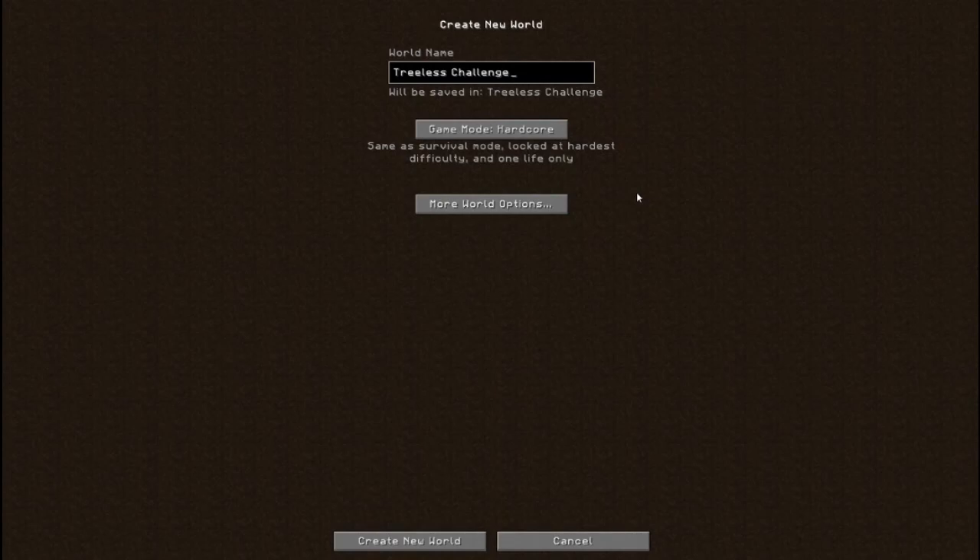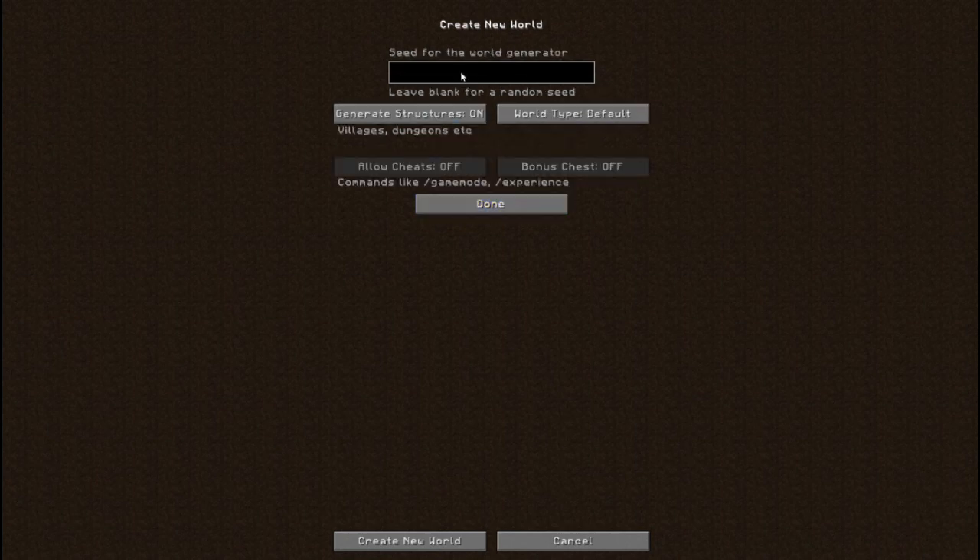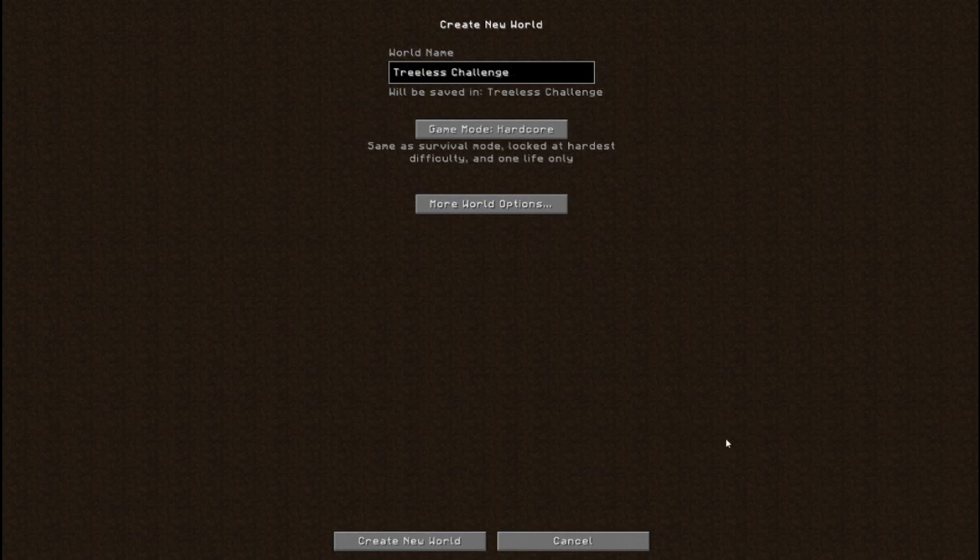Hello, crafting mantis here and welcome to the December Minecraft hardcore challenge. This month's challenge is the tree list challenge. We are going to be in hardcore as always. For the world seed we are going to be doing 2571, we want to be in large biomes with structures on. Standard rules apply, which means that we can eat zombie flesh and fish that we catch, but pretty much no restrictions in terms of our diet other than we can't eat the meat of animals.